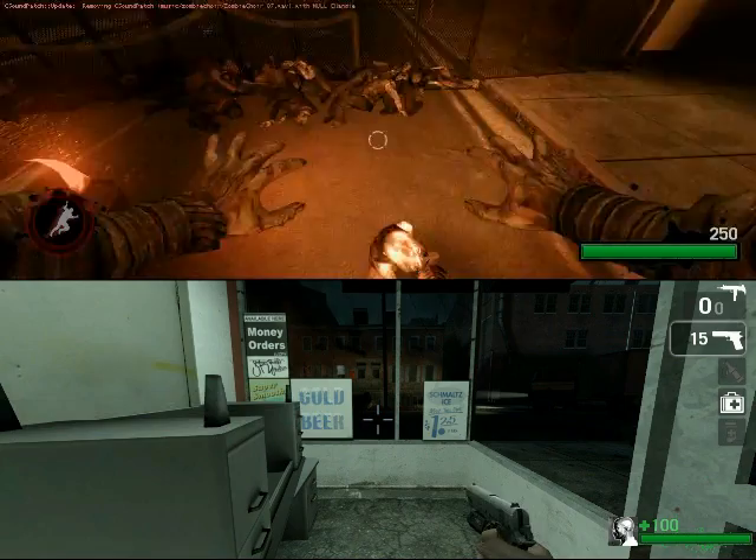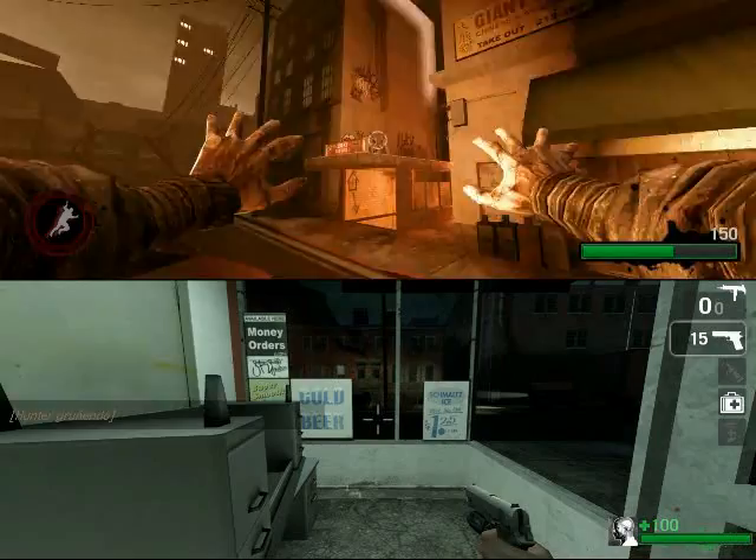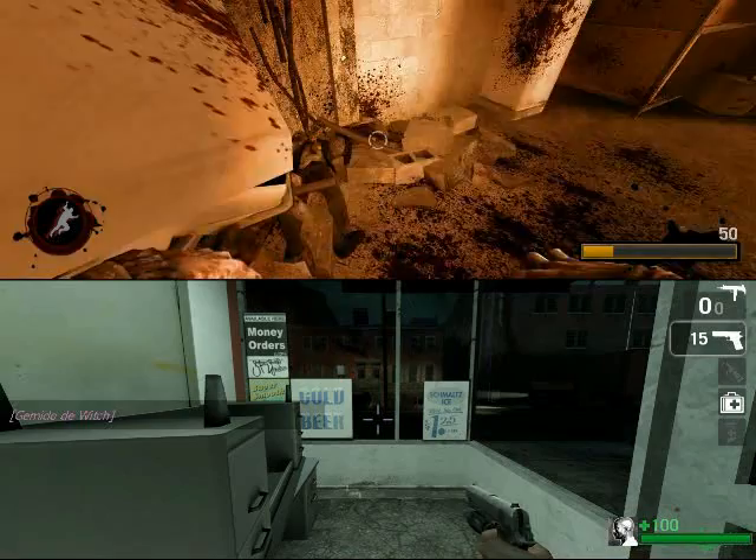One thing to note is that the witch will not attack survivors if you simply take her to them. However, if the witch kills you and she's too close to the survivors, or the survivors shoot at her because they're scared, she's going to be pissed off at the survivors as well.